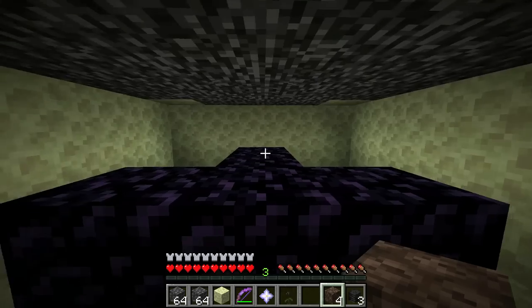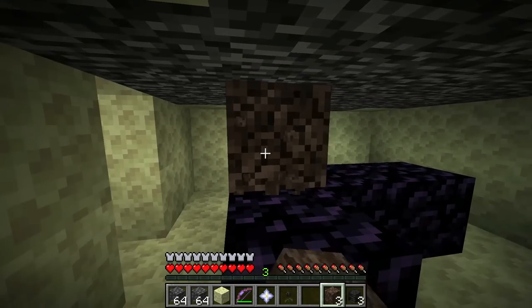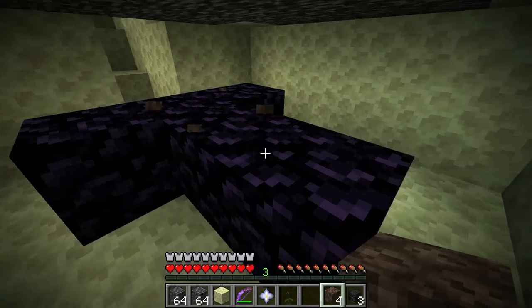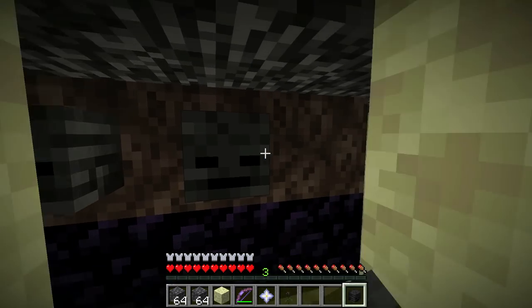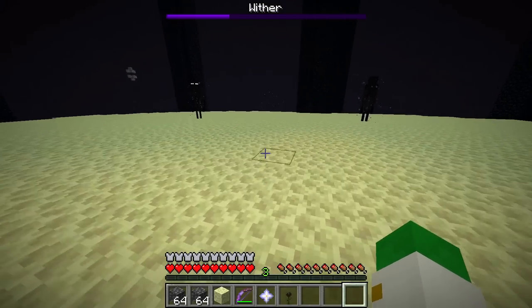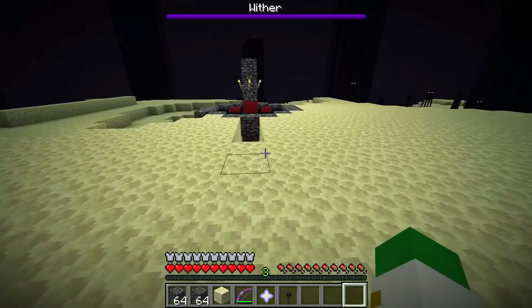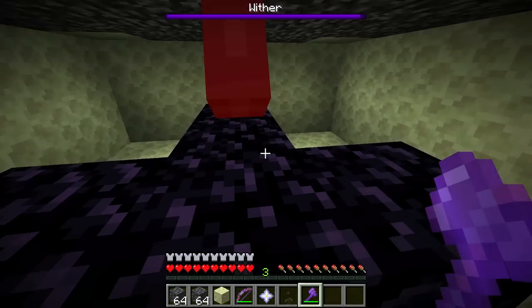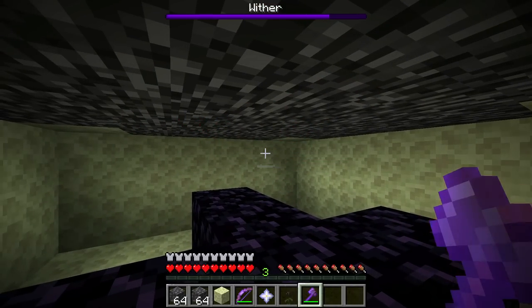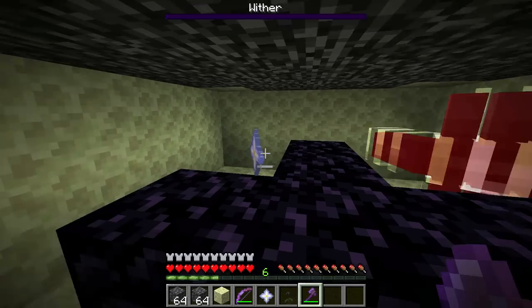Place the soul sand on top of the obsidian leaving the back block empty, then place the three wither skeleton skulls to summon the wither. Stand back so you're not killed by the explosion — that's why it's important to have a good exit. When it summons in, it gets stuck in the bedrock and will suffocate itself. You can even see it slowly dying. All you have to do is be under here and hit it. Make sure not to use a knockback weapon, because you could knock it back out of the obsidian, and a free wither roaming the end is horrendous. And there it is, dead very easily.